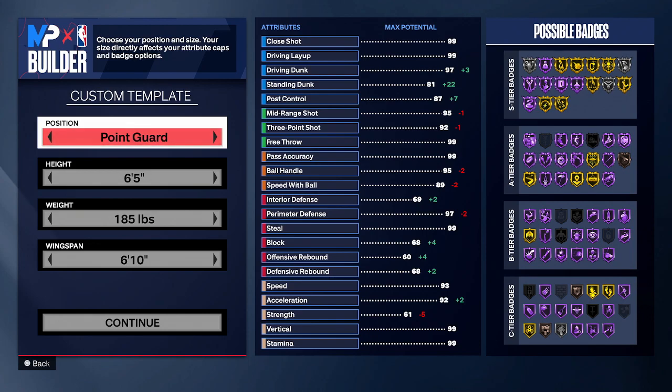In today's video, I have another episode of Rare Builds for you guys, as you can see on your screen. In today's episode, we're going to be creating a Point of Attack Stopper. This is one of the newer builds in NBA 2K24 — we haven't seen this build in any previous version of 2K. This is one of the brand new builds. So without further ado, let's jump into the build.